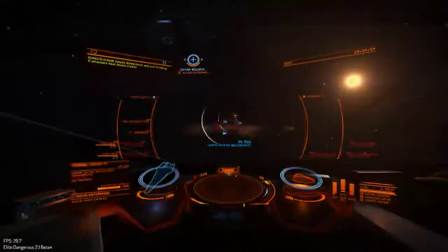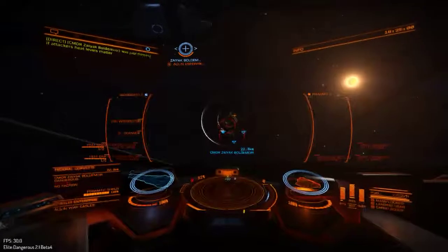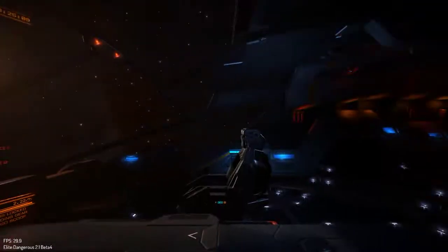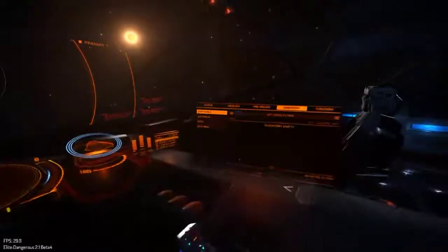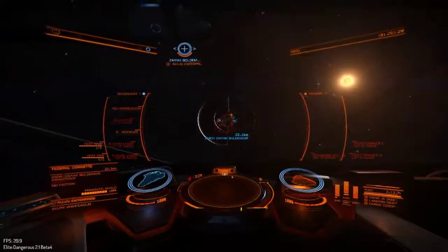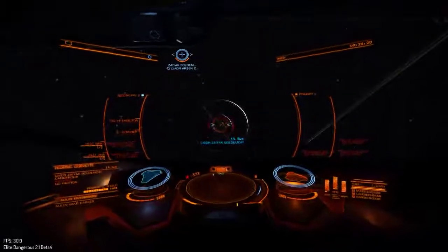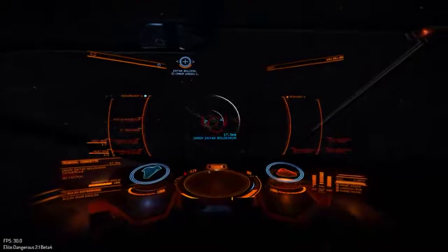There doesn't seem to be any real counter to FDLs unless you're actually directly taking their shield down. I'm waiting for him to come out, and then we'll do an actual fight with me defending myself. I'm going to be as aggressive as I can, trying to get the drop on him and hit him with those torpedoes as quickly as possible to take down that shield generator.